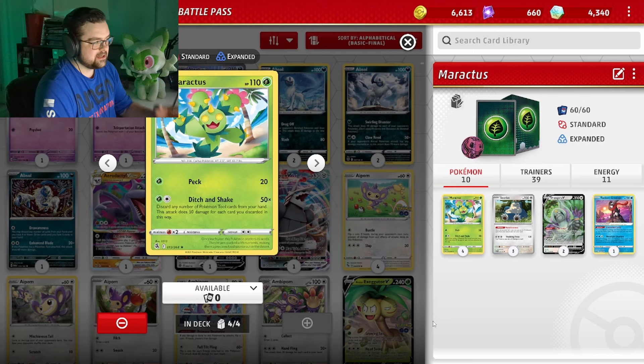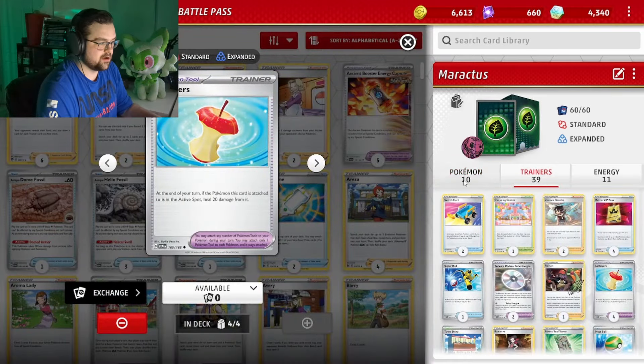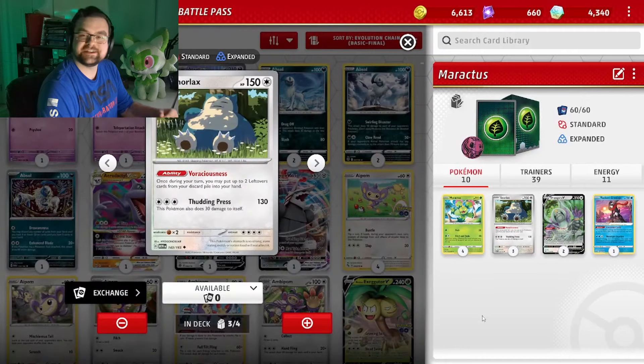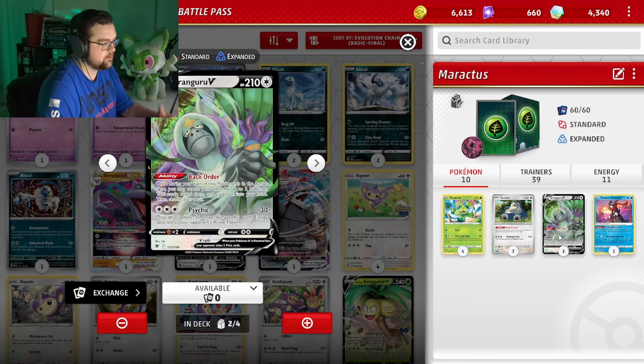Basically it's a grass type, so we're hitting Zard for weakness. We discard four Leftovers, as you can see here — we're doing 400 damage — and we can get them back every single turn with our boy Snorlax and his Voraciousness ability, allowing us to put two Leftovers back into our hand. As supporting Pokemon, we have Rangaroo with Back Order, allowing us to search our deck for two tool cards.